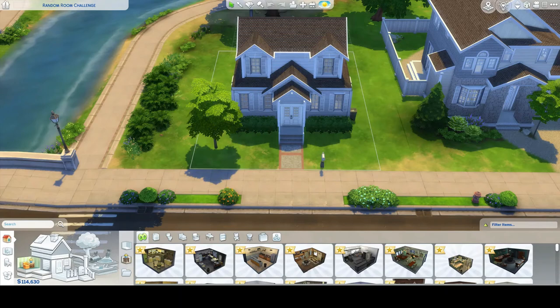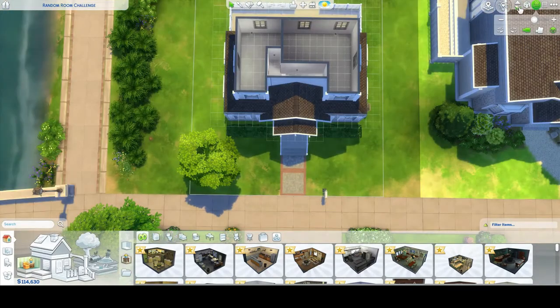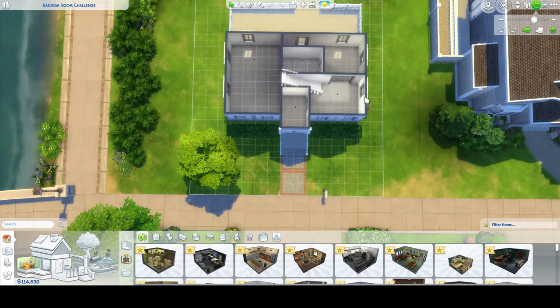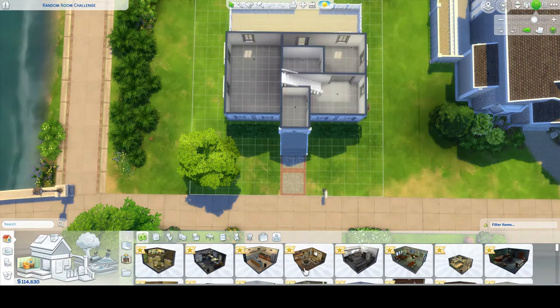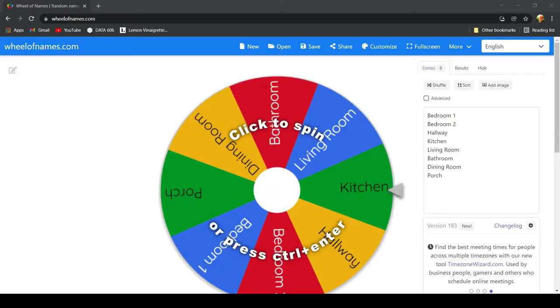Hello everybody and welcome back to another Sims 4 Build Challenge. What I've done is I've built this beautiful shell of a house — just spaces upstairs and then a nice little downstairs area. The catch is that I'm going to pick which room is which randomly. We're going to start here and go counterclockwise around the downstairs, then do the same thing upstairs, using a random wheel picker to decide which room to build. This could be very chaotic.